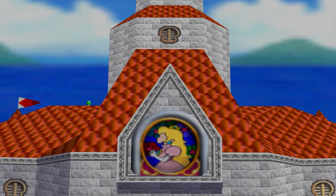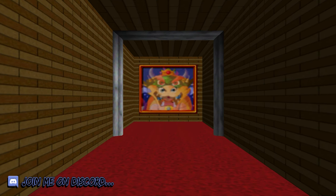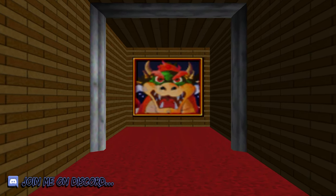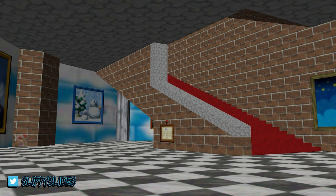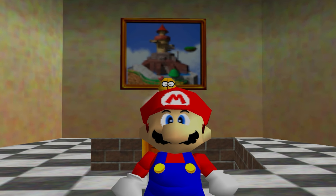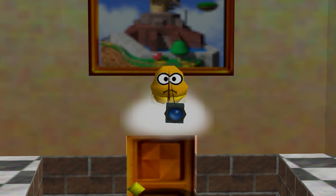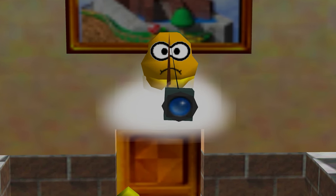Super Mario 64, one of my favourite childhood games. Over the past 25 years players have been delving deeper and deeper into its many mysteries. But of course I'm not talking about the secrets that were placed inside Princess Peach's Castle on purpose that the players were meant to find — I'm talking about those that are not always so obvious to see. The ones that players have speculated, talked about and theorised over and ultimately tried to find some sort of answer to for the last two decades.